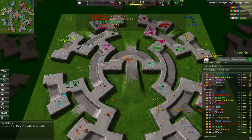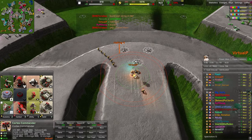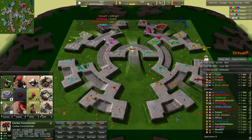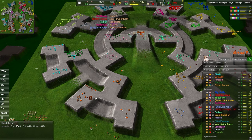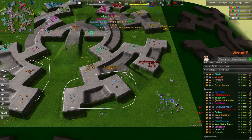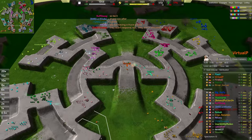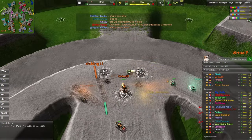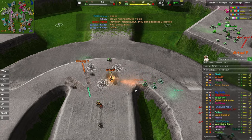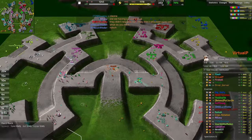Looks like everyone is pretty excited to get up to a higher tech level. Virtual P is moving his commander — interesting. That's a nice little set of d-guns right there by Virtual P. Interestingly, Virtual P as well as his opponent across the way, Lord Vidor, both went air labs to start, which is quite funny. Virtual P is going to be in charge of capturing the middle of the map.